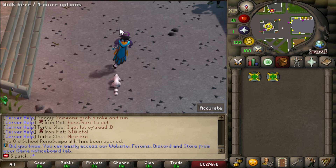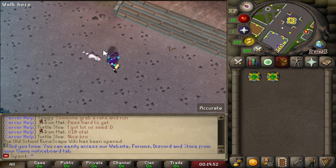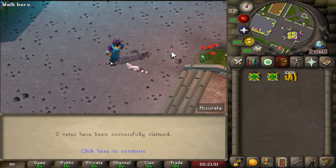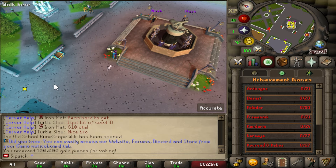So when you guys hop online the first thing you definitely want to do is vote. Voting is the best way to get started. It will give you very good rewards, it's very easy, and it will keep the server in the top list. So we have just voted, let's type in claim vote. When you're first online you will get some starter gear which you can use to train up your stats.